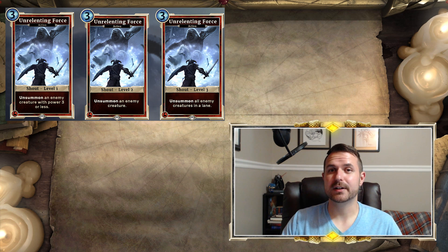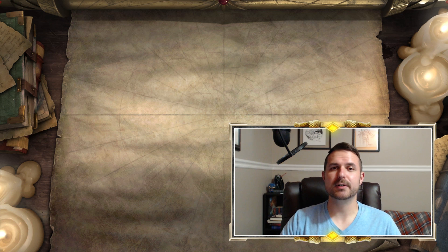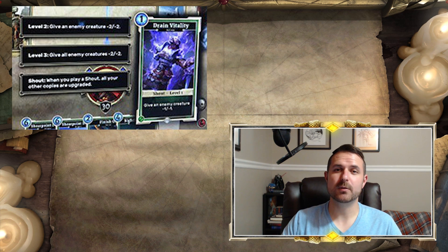I'll apologize for the potato image up front — this is coming from a photo of a screen taken on the showroom floor at E3. The second Shout revealed is Drain Vitality. This is a one-cost agility card and it gives a creature minus one, minus one. Level two gives a creature minus two, minus two, which makes it better than Malefic Wreath at that value. And the level three version gives all enemy creatures minus two, minus two — not just in a lane, all enemy creatures — and it's one Magicka.